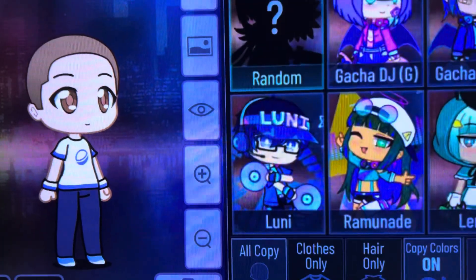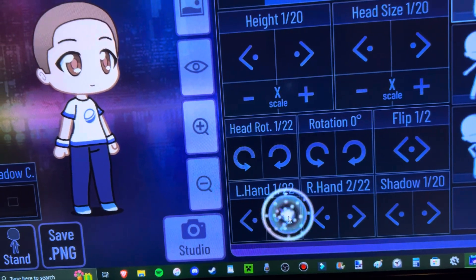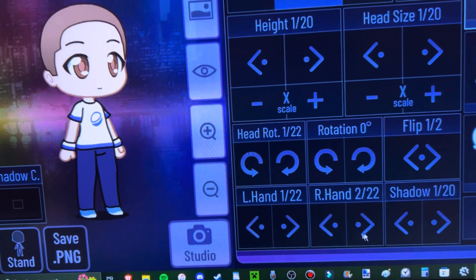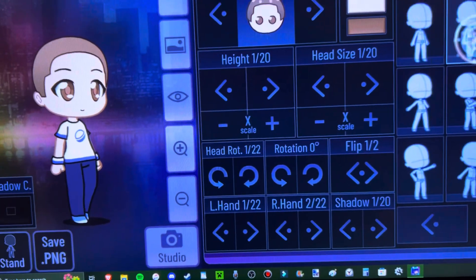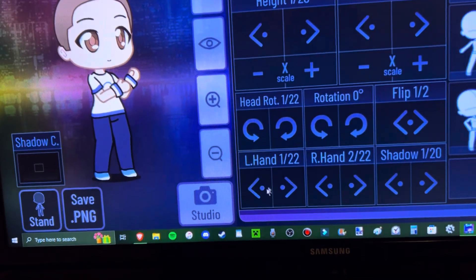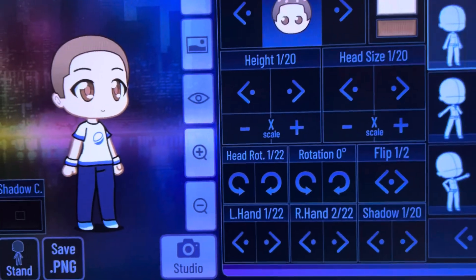One issue I've had with Gacha Club lately is that sometimes when I try to edit a character, the buttons don't work — only the pose buttons do. But the height and hands, they don't work. The poses work.